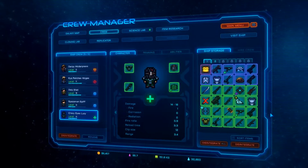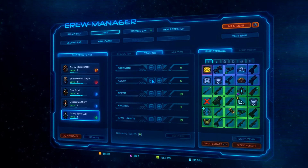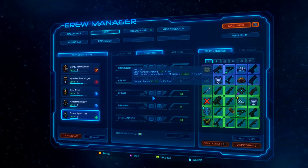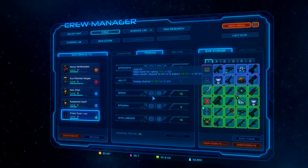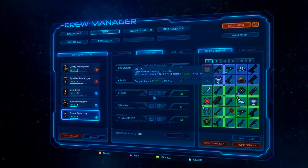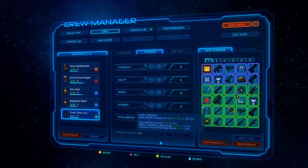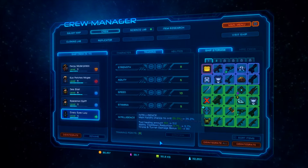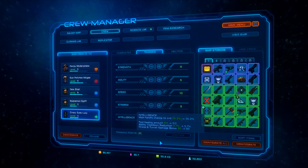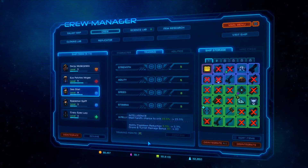You'll notice on the far right here — I go after strength and speed on a lot of these guys. Agility is important for main hand hitting — main hand's chance to hit a level 11 enemy — and my dodge chance. Dodge is usually what you want there. Stamina covers your health points, which are very important, and your Intelligence. Intelligence helps with tool healing amount, ability cooldown reduction, and drone and turret damage bonus. So it's really helpful for my two Engineers to have a really high Intelligence.